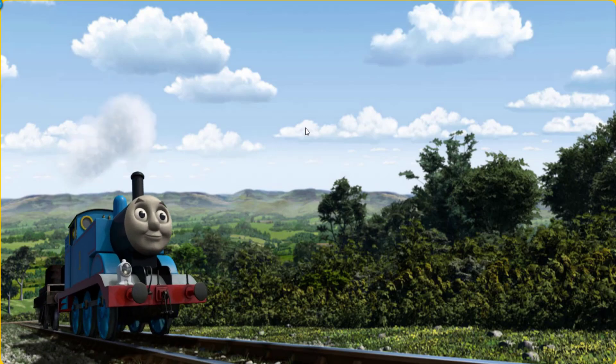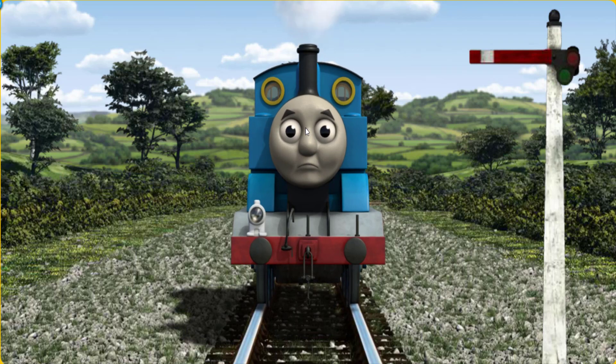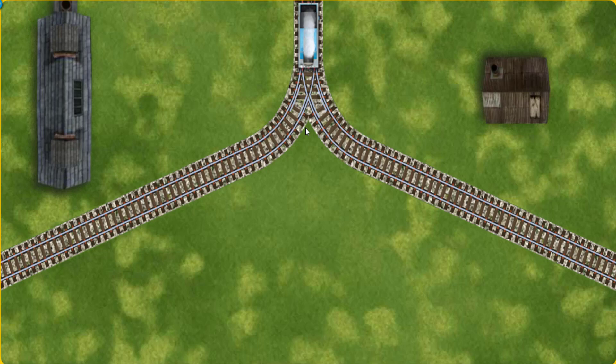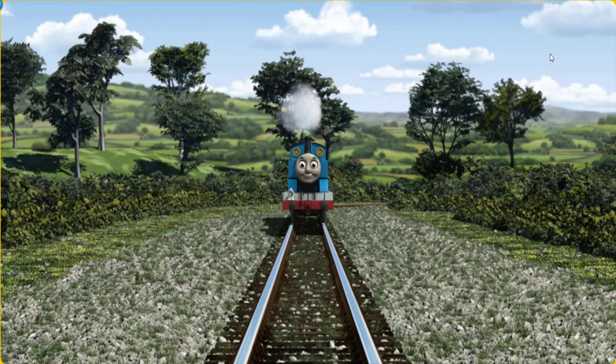Thomas went through the countryside. Suddenly Thomas had to stop. Because of a broken signal, he needed to go a different way. Find the track that goes nearest to the shortest building. Let's go!